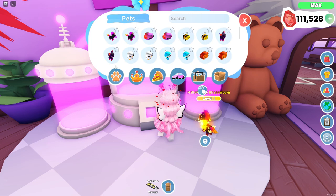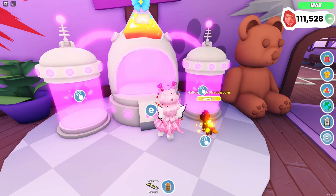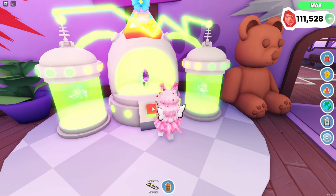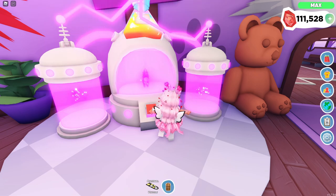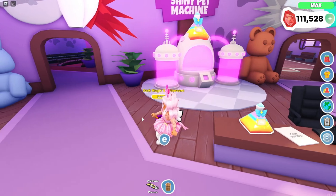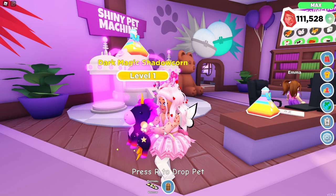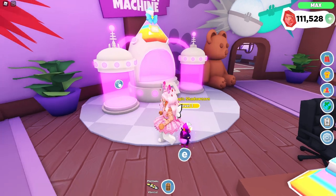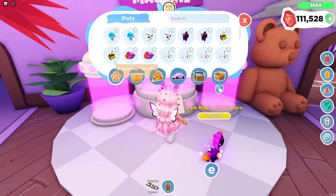Now let's make its sibling a shiny too — this is the Dark Magic Shadow Corn that I named Spooks. I think I ended up naming the orange Hollows Eve one Pumpkin. The Dark Magic Shadow Corn isn't as bright as the Hollows Eve one, but it still looks great. This is a legendary pet.